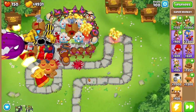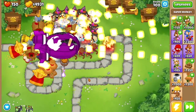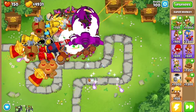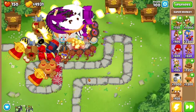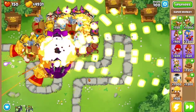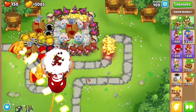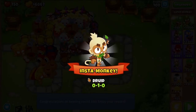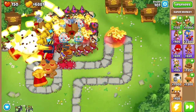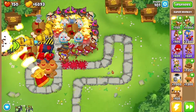Welcome back — we are at round 100 where we have this big purple balloon. This thing is incredibly powerful; it has a lot of health, it houses four ZOMGs, and then each one of those has four of the red MOABs, and each of those has four of the blue ones. This is where I might lose — or maybe not. I got an insta monkey! Let's keep going and see how far this strategy takes me.